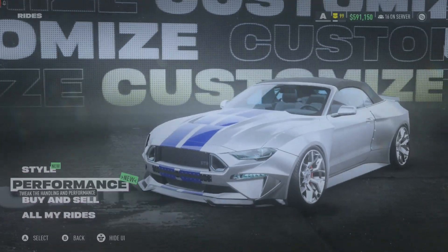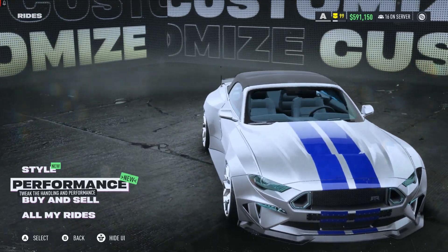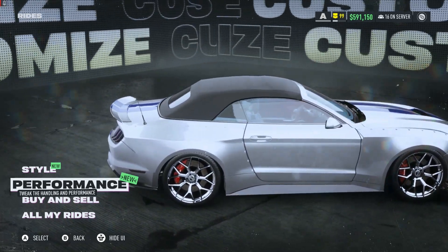What's up guys, it's your boy Toasty. I'm coming at you today with an off-meta build of the 2019 Mustang GT Convertible in A-Class, so you can grind up toward that other Mustang if you still like to have a chance at winning.